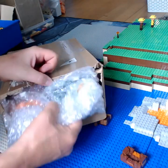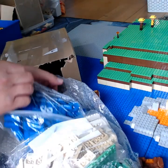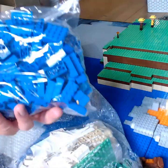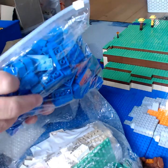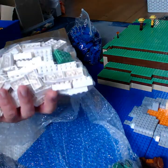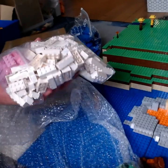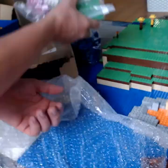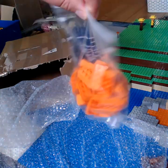We have blue bricks for the sea. I'm so glad I got these because I was trying to find them yesterday on Bricklink — they're quite expensive, and I want to get them really quickly, you know, the same week in the UK, so it's not easy finding them. Some more green bricks for terrain. White bricks just to do supports. Some more green bricks for terrain. Orange bricks for lava.